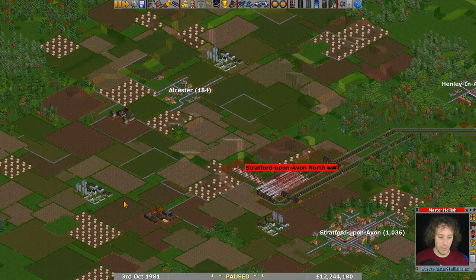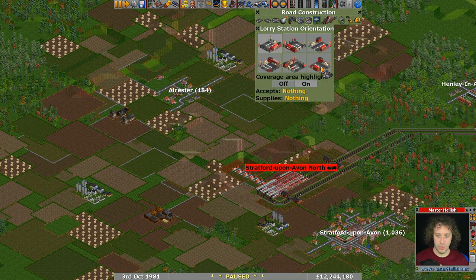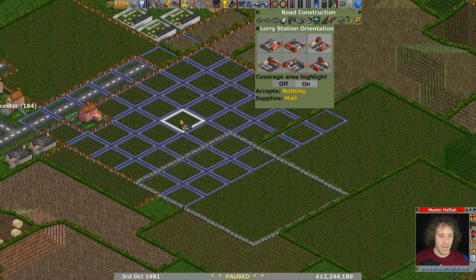We've got the truck stops now and we haven't got to go very far. This, for me, is an ideal situation of when to use road vehicles — when it's not close enough to use spread stations, but a train just really seems like overkill. So we're going to put a few in here.